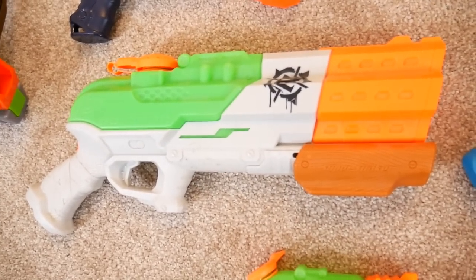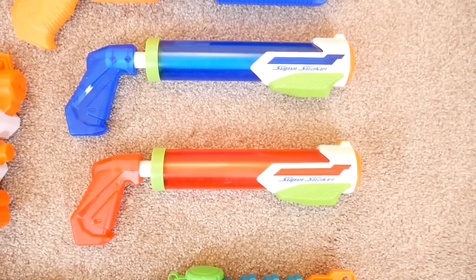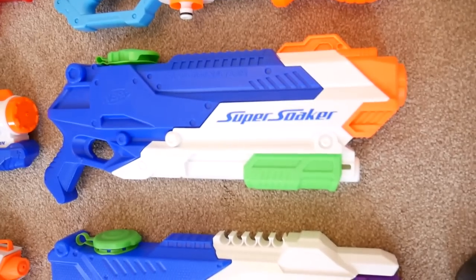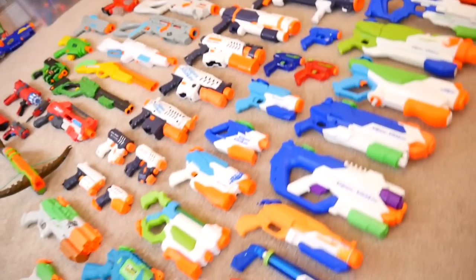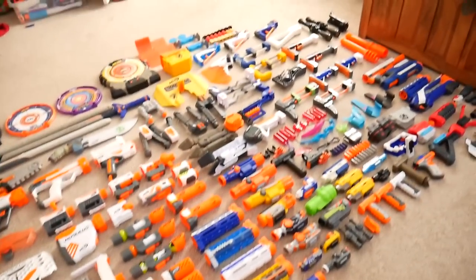Then we've got the newer super soakers — a couple of Zombie Strike ones: the Scatterblast, Extinguisher, Infector, and Contaminator. They never Micro Shot and Zip Fire. Here's the Sonic Ice and Fire, Tidal Tube, Flash Flood, Hydro Storm, Double Drench, Dark Fire, Freeze Fire, and Freeze Fire 2.0. Above them we've got three Alpha Fires, a Floodinator, Flood Fire, Barrage, and the Tri-Strike Crossbow.